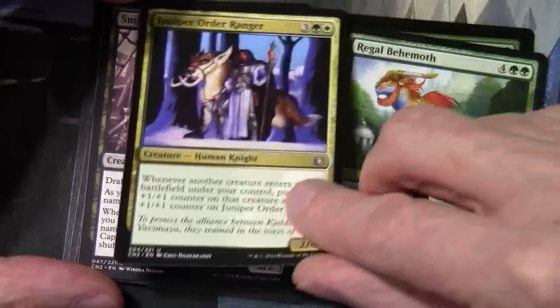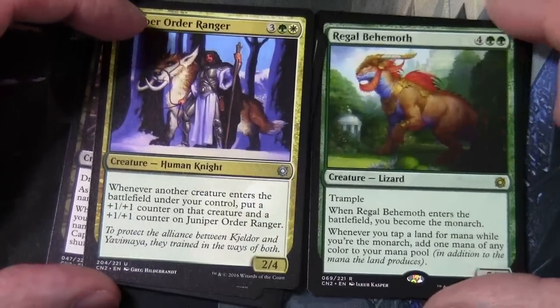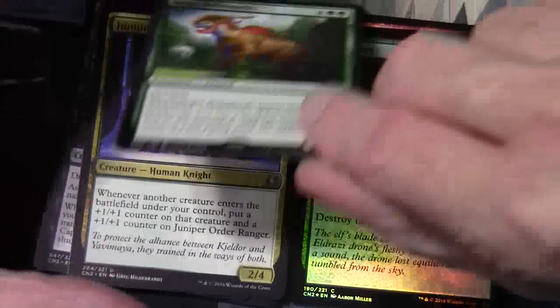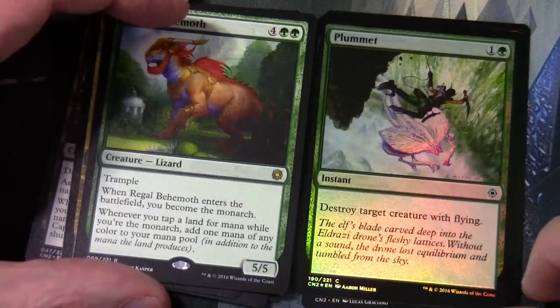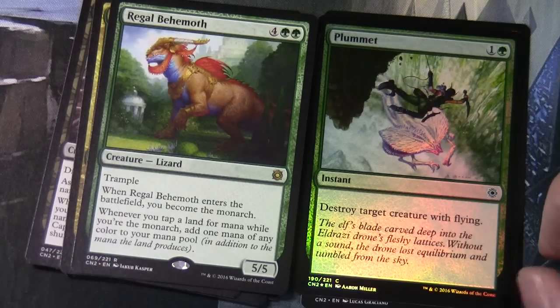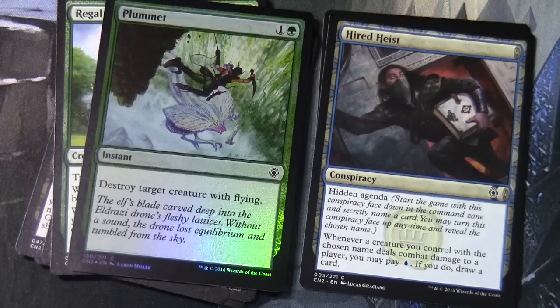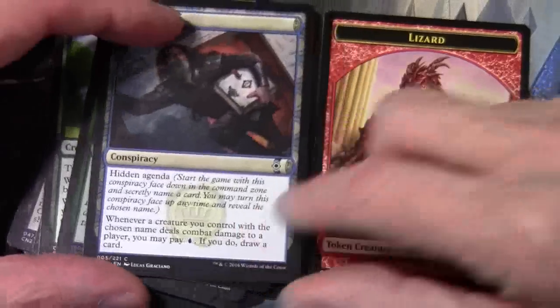Juniper Order Ranger is also in here. Our rare is the rather cool looking Regal Behemoth: four and two green for a 5/5 lizard with trample. When Regal Behemoth enters the battlefield you become the Monarch - so here's one that references becoming the Monarch, which is where the tokens fit in. Whenever you tap a land for mana while you're the Monarch, add one mana of any colour. There's also a foil Plummet reprint - one and a green instant to destroy a target creature with flying. Our conspiracy is Hired Heist again, a common hidden agenda we've seen before.